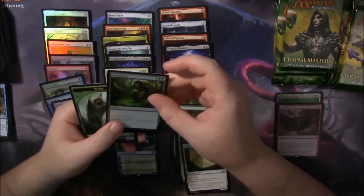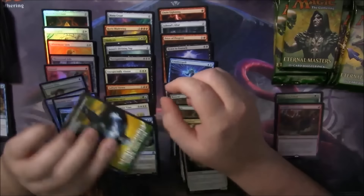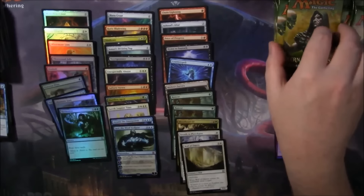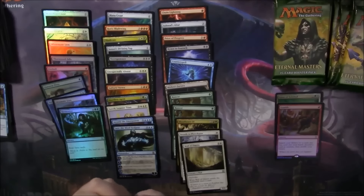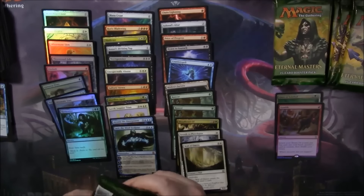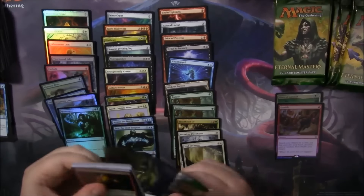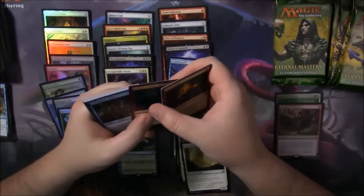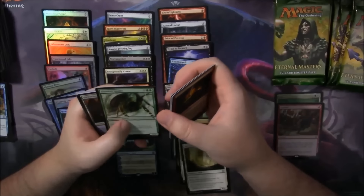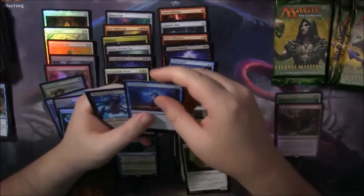And a Foil Harmonize — that's actually probably worth something as well, because Harmonize is worth a couple dollars just by itself, and Foil Harmonize is probably worth a couple bucks. This box — I just had this weird feeling that it was going to be a poopy box. I don't know why I had that feeling. Another Counterspell — good.